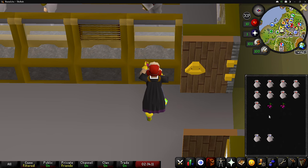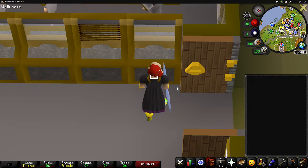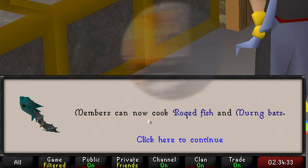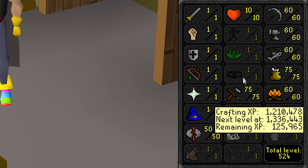About an hour later, here we are — 2,811 jugs of wine. We should get a pretty hefty XP drop from this. And 562K XP and level 75 cooking! We now have two level 75 stats.